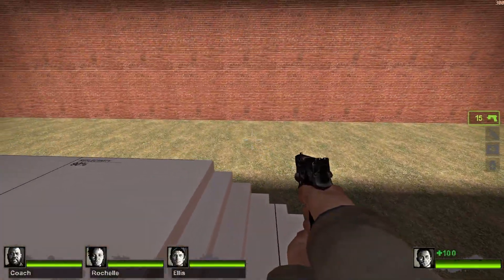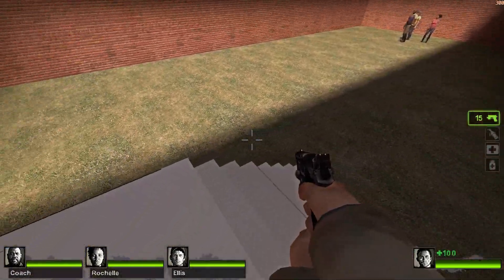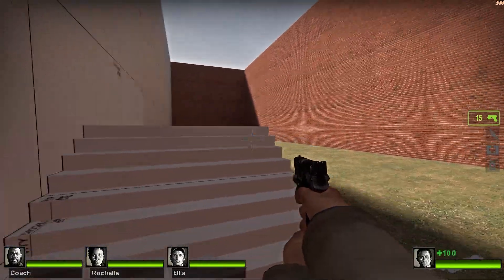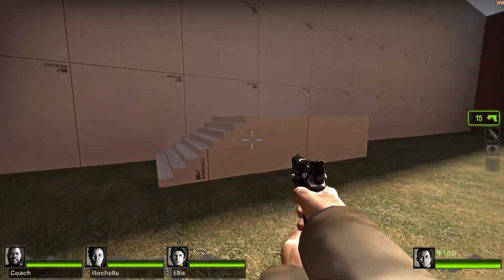This concludes part 3 in my Left 4 Dead 2 mapping tutorial series. Next one is huge — we'll be getting the nav mesh working, meaning bots will follow you and zombies will start spawning. Stay tuned and thank you for watching.